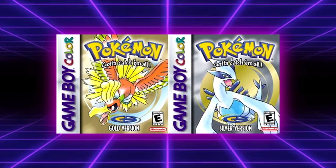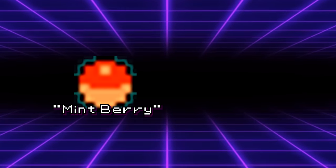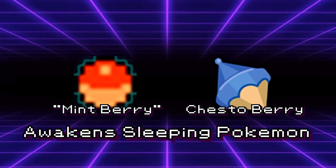For this video, we'll be ignoring the vast majority of Gen 2 items which just ended up being renamed in later gens. For example, this stick was renamed to the Leek, and the Mint Berry eventually became the Lum Berry. They're technically lost items, but we have them still, just under a different name. We're only really interested in items that changed so much that they're a totally new thing, or are outright no longer obtainable within the game.